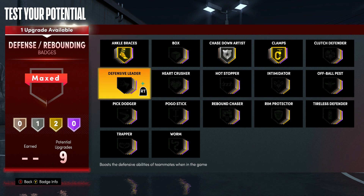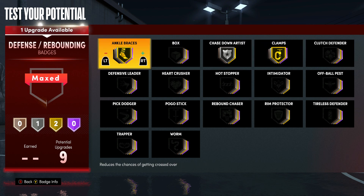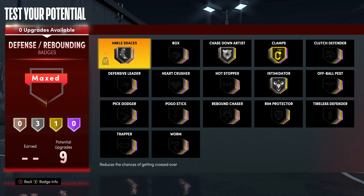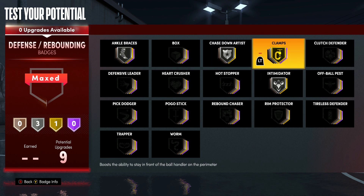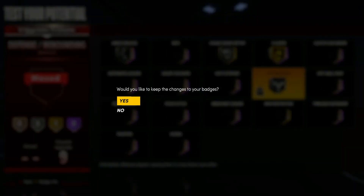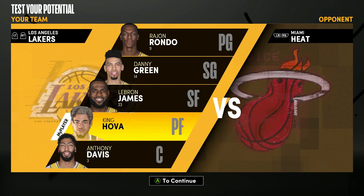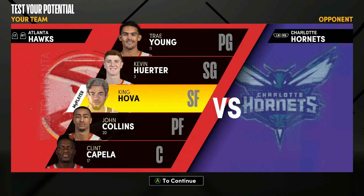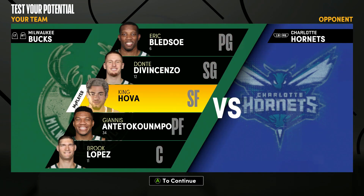For the defending, like I told you, I only need Clamps. I've had Clamps on gold and silver Chase Down Artist the last couple years. I have four more badges after that — I'm going to go with Intimidator on silver and Ankle Braces on silver, just so I don't get broke ankles. I want to be the best defender possible with the 90 perimeter defense. So if this build helped y'all out in any way, make sure you like, subscribe, and hit the bell. It's your boy Diamond Fucking Hova. I'm out, let's get it.